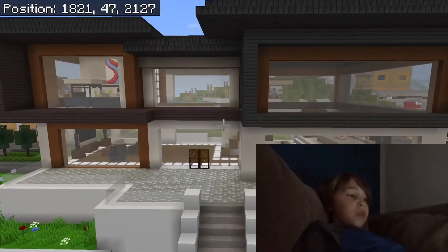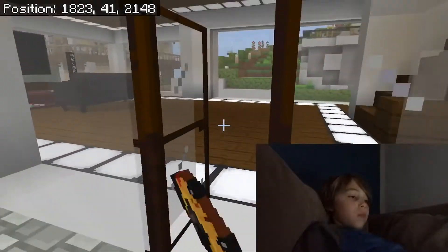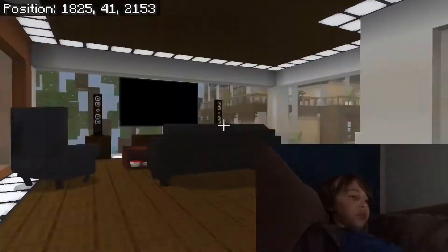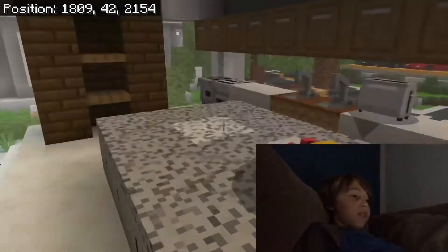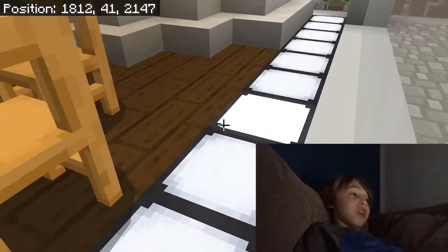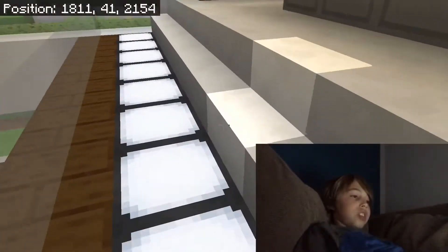Without further ado, let's go right in. We're starting on the main floor — you've got the living room, the kitchen, and you can see they have way more stuff than Millionaire Mansions 1. You guys know that — maybe you've played it yourself, or you saw my house tour last video.